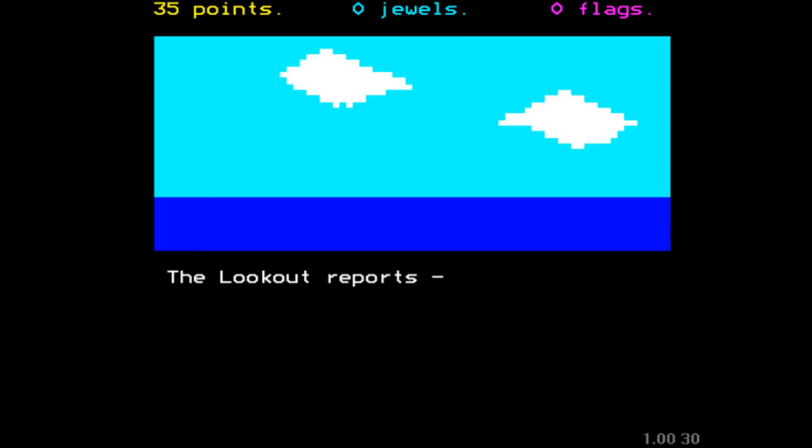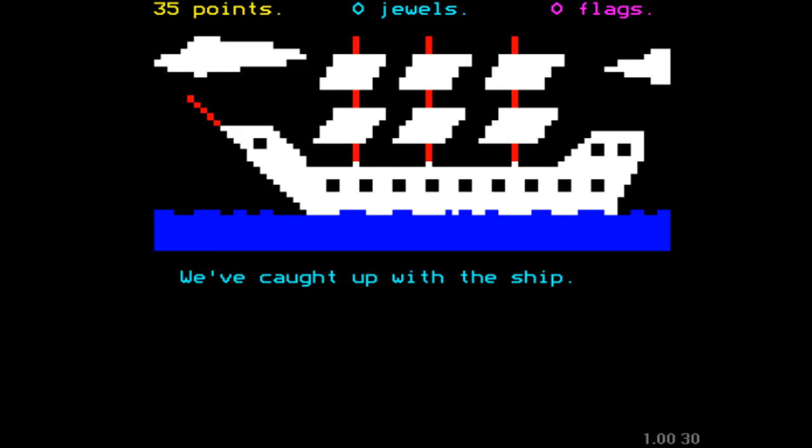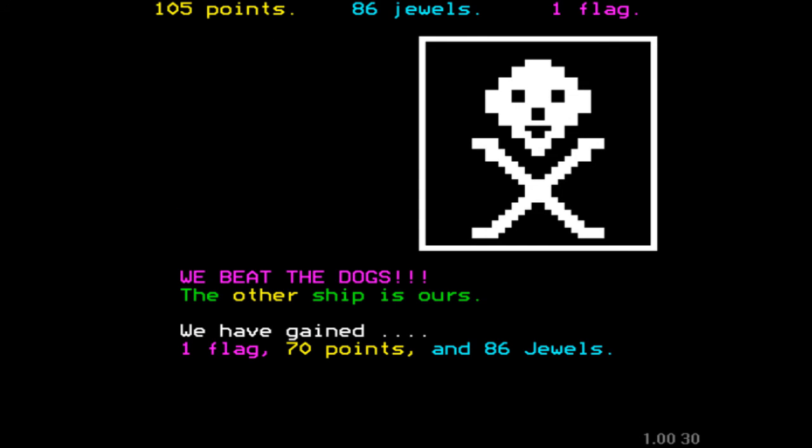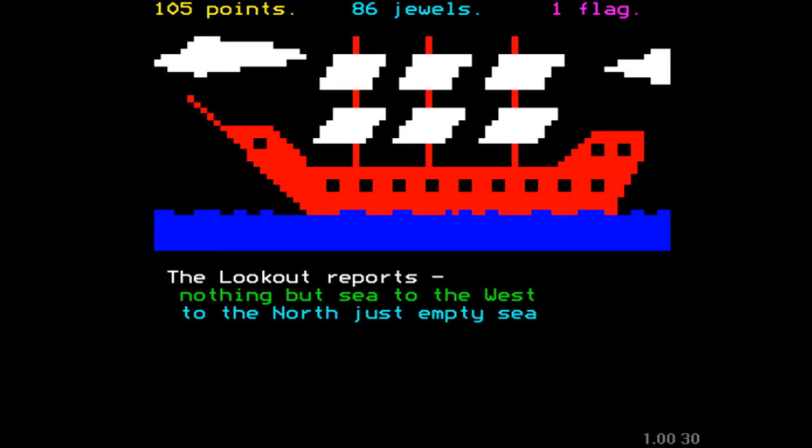It is genuinely more interesting than just sailing around and being at sea. We've spotted another ship on the high seas, and we're going to be given the option now as to whether we want to take her. Do we want to give chase? Yes, we do. We've caught up with the ship — you don't always catch up with it; sometimes if you give chase it doesn't let you catch up. But this time we've caught up, so we will attempt to board it. We beat the dogs! Splendid stuff. This should give us some points, some jewels, and a flag. The flags come in quite useful if you get marooned on a desert island, which can happen if you lose one of these fights. So if you take on a ship and lose, they maroon you on an island, and if you don't have any flags you can't signal for another ship to come and rescue you.